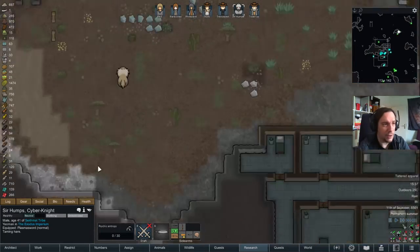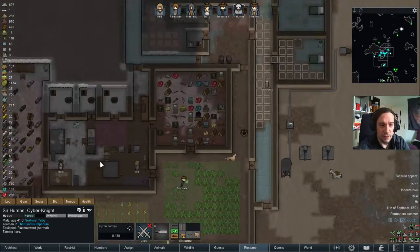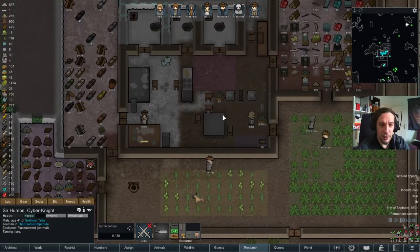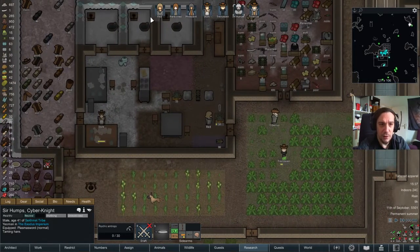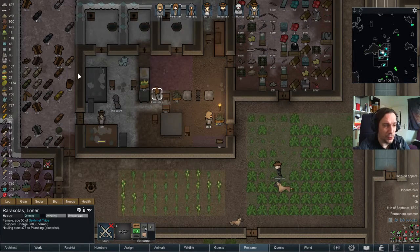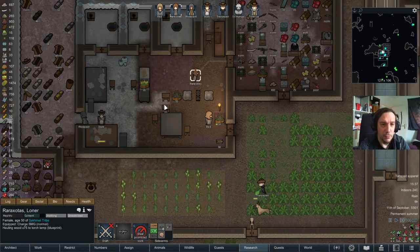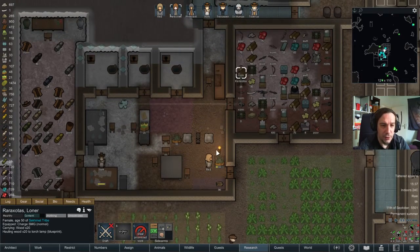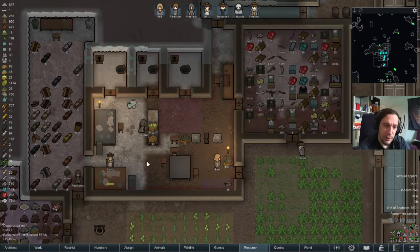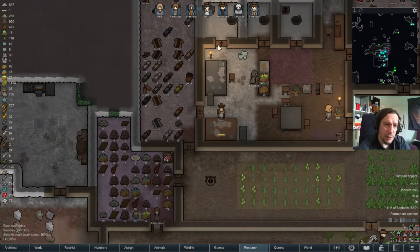The supernova has ended — I couldn't care less. But the bright side is I'm having a lot of wood available. I just wanted to order Rorizotus to build those torches finally. They're not taking up much wood.